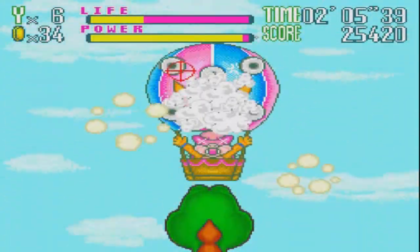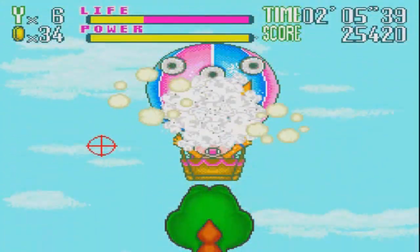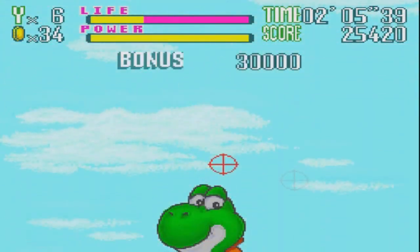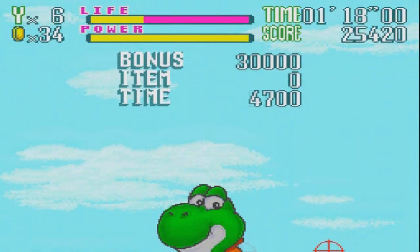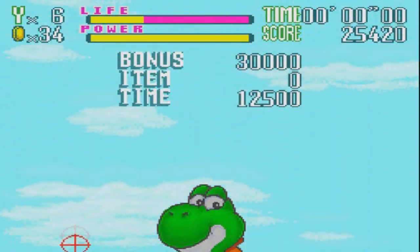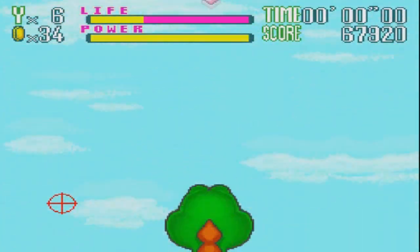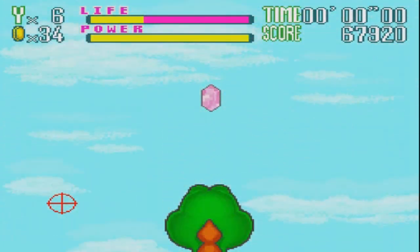Isn't fire supposed to come out of there? Isn't that sort of burning him a little? Just supposed to be like a fire compartment to make the thing raise up. Yoshi's just sitting there smiling at me while he falls into the sky. I think you should sort of think about, you know, surviving. And we get another jewel.